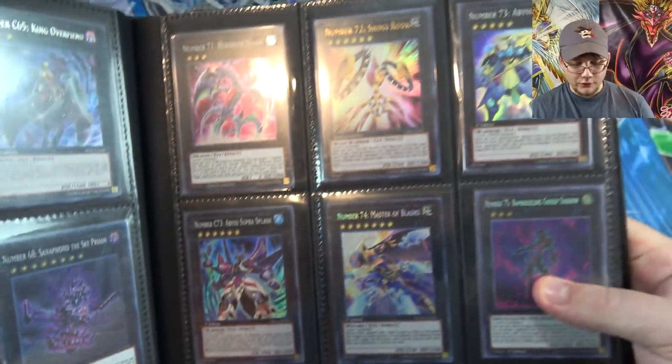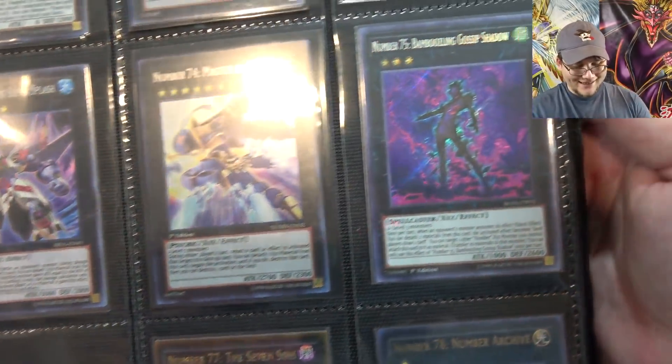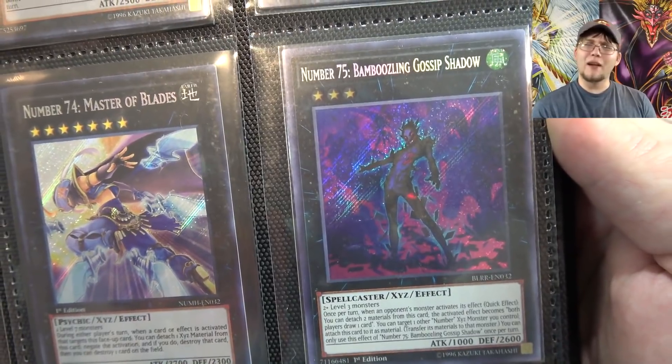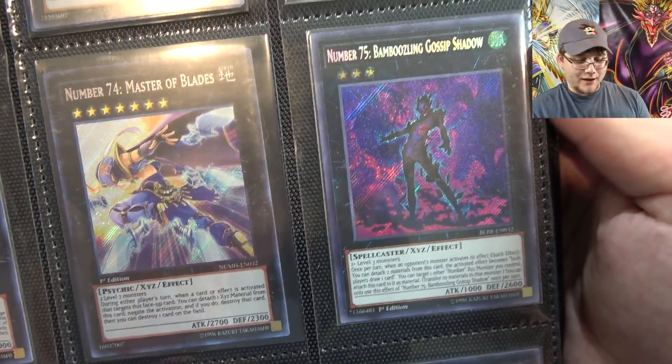Number 70 on that one too, then 71. It's just cool that I'm actually filling up pages of this collection now. Number 74, Master of Blades. And here's another one of our new ones — you guys probably remember this from that opening I did where I opened five packs of Battles of Legend and then we got number 75, Bamboozling Gossip Shadow.